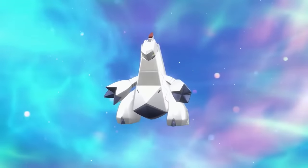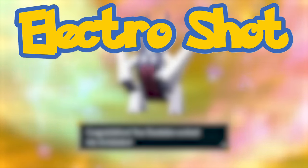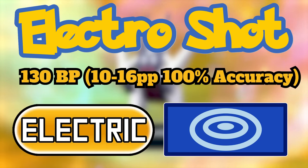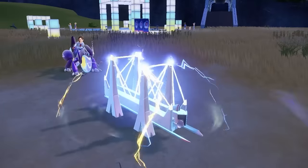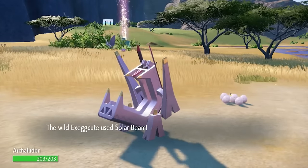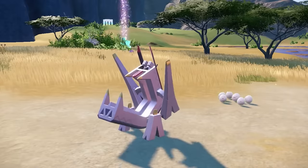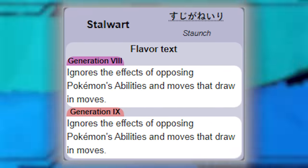Next we have Archaludon and its signature move Electro Shot. This is pretty much an electric type Meteor Beam combined with Solar Beam — it has 130 base power, 100% accuracy, and is electric type, meaning this mon won't gain STAB unless Tera'd. But that might be for the better because this move has some crazy effects. It's a charging move so the first turn will be spent charging while giving you a special attack boost akin to Meteor Beam. However, if this move is used in the rain the charging turn is skipped and the attack happens all at once. This can lead to some crazy stat buffs in singles and is a pretty viable option in doubles, considering this mon has Stalwart meaning Lightning Rod or any redirection moves won't draw this move away.